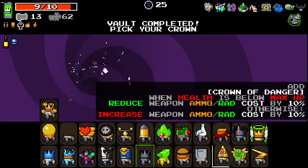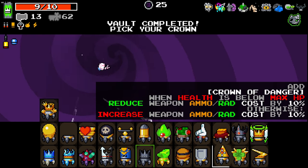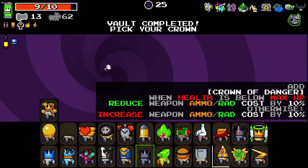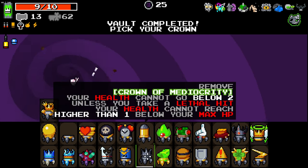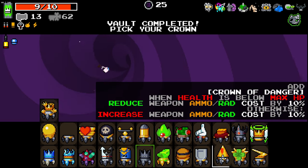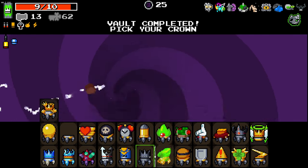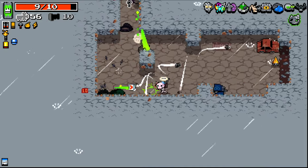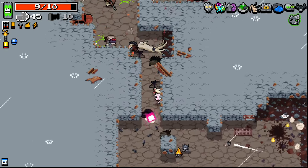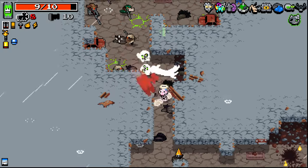What's this? When health is below max, reduce weapon, armor and rad cost by 10%, otherwise increase. Oh, that's pretty good with this crown here actually. So let's go for them two — seems like a good combo. Apologies if it was like a solid five minutes where I was just silent earlier in the recording. I'm going to have to go check and make sure I didn't say anything weird.